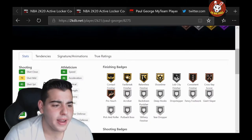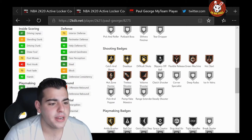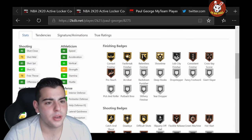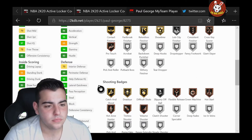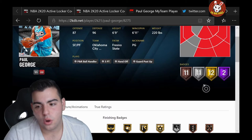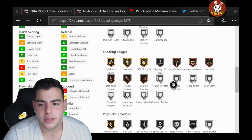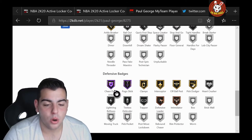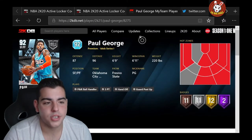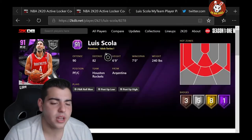We got Paul George, 92 overall. 83 three-ball shot, 79 mid-range, 86 close, 90 driving dunk. He's definitely good on defense. Speed with ball only 83, speed at 86 — not too bad. Steal 86. He's probably one of the fastest shooting guards in the game. 12 gold badges, 11 silver, 2 Hall of Fame. This card's pretty damn solid. He has no range extender. He has gold clamps, Hall of Fame pogo, chased down artist. Best shooting guard in the game is definitely Paul George.